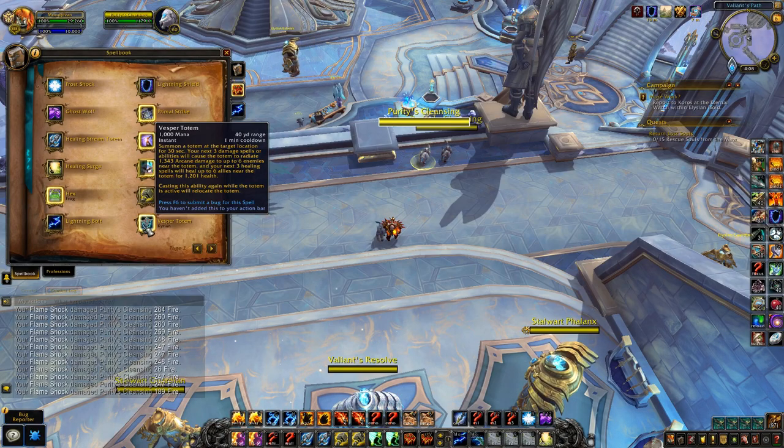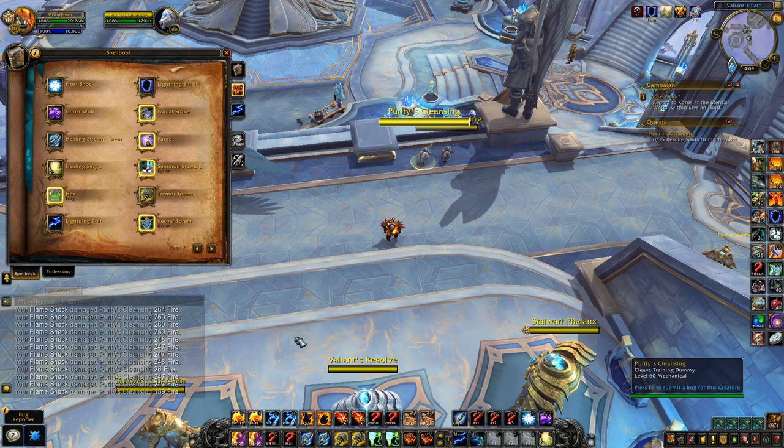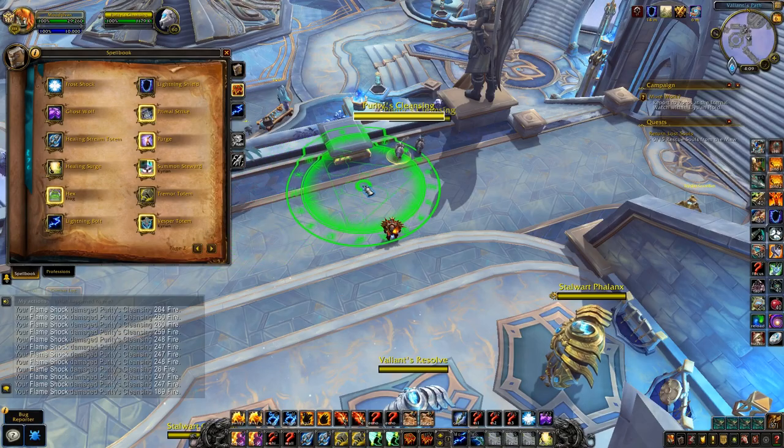Vesper Totem: one-minute cooldown — summon a totem at your target location for 30 seconds. Your next three damage spells will cause the totem to radiate 1,343 arcane damage to up to six enemies near the totem, and your next three healing spells will heal up to six allies near the totem for 1,201 health — obviously based on personal stats. You can recast it, so if you're on the move in Mythic Plus or PvP and it looks like someone's going to kill it, you can put it somewhere new by recasting it.